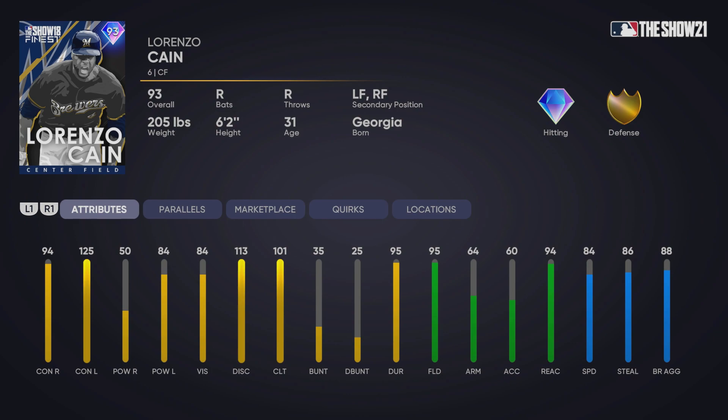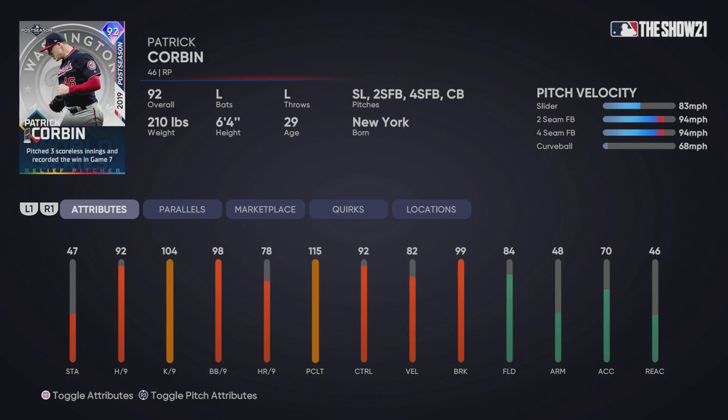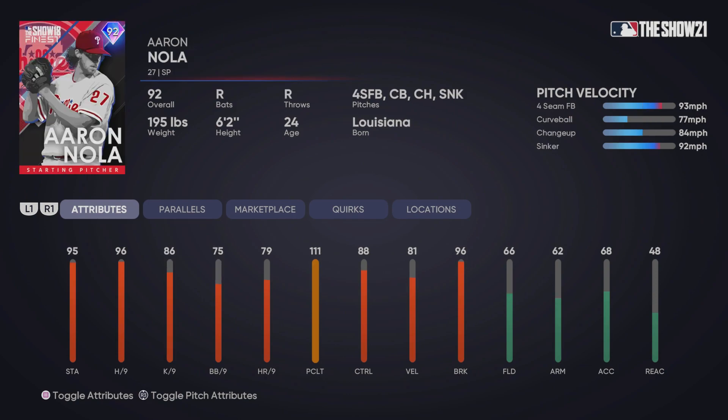We have a couple of Finest cards featured in the MLB The Show Classic Pack in the sixth inning program. I believe you get this pack somewhere between 200,000 and 250,000 XP. We have Lorenzo Cain's Finest version from last year and Patrick Corbin as a relief pitcher, which may actually be usable. He doesn't have the best K per nine, but he does have a very slow curveball. Left-handed relievers are tough to find and most of them are expensive, so that's a good budget player.